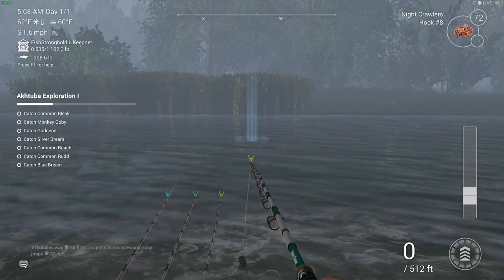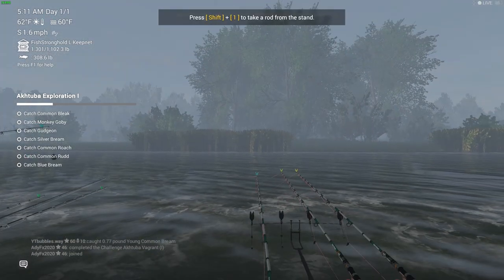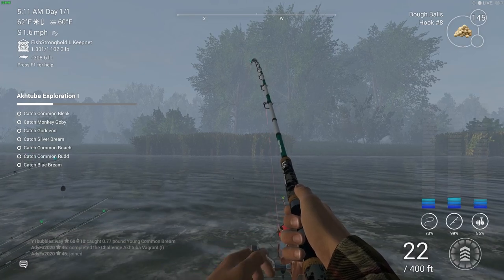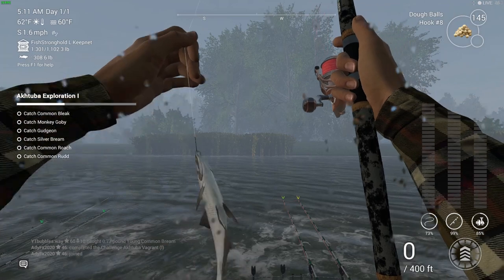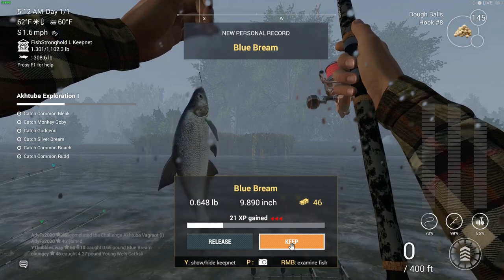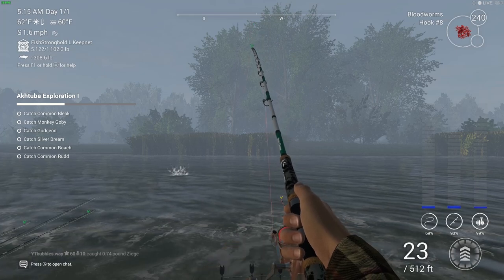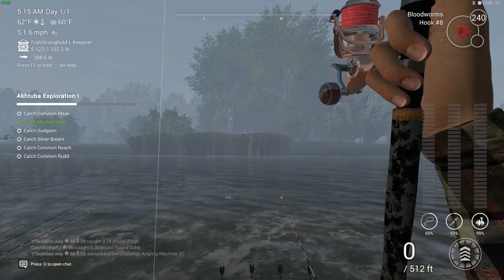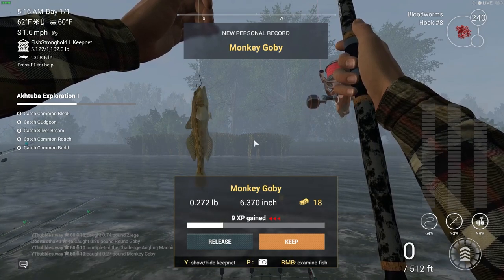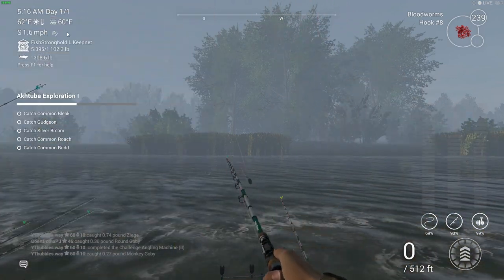50 to 60 feet straight in front. Got some interest — this rod's going, let's see. This is on the dough balls, hook size eight — I'm using a size eight on every single one. There is the blue bream that we need, so that's another one done. Fish on again, this is with the blood worms. There we go — this is the monkey goby, another one that we needed. These are all small fish so they won't take long to catch, and we've caught quite a few already.